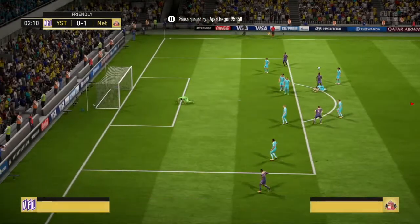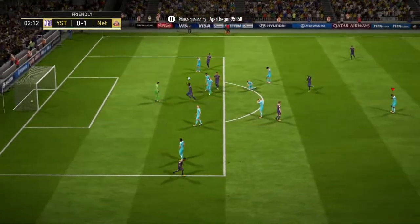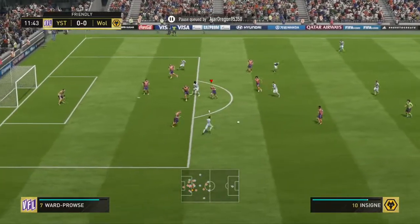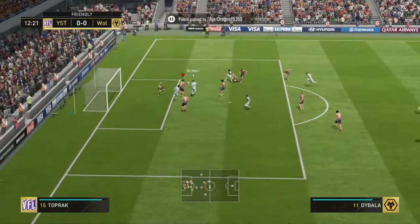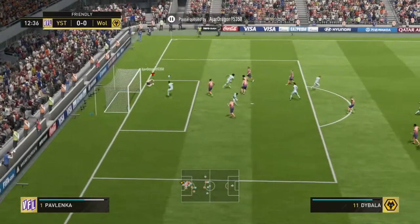Positioning is also another positive. I only conceded one long shot out of all the games I've played with him, and this, like rebound goals, seems to be how I concede mostly in FIFA 18. His 90 positioning combined with his height means that your opponent will struggle to beat him from distance.